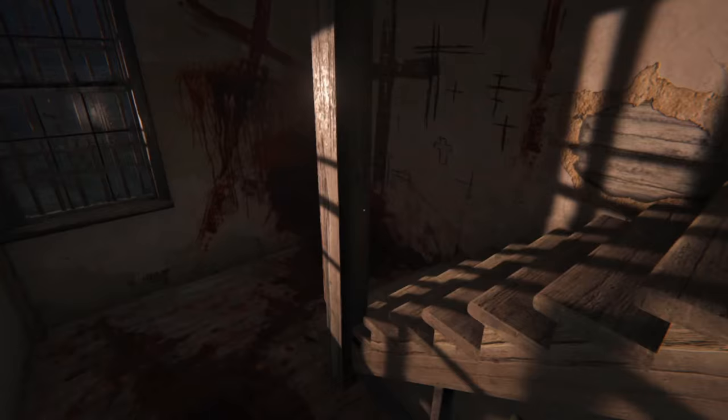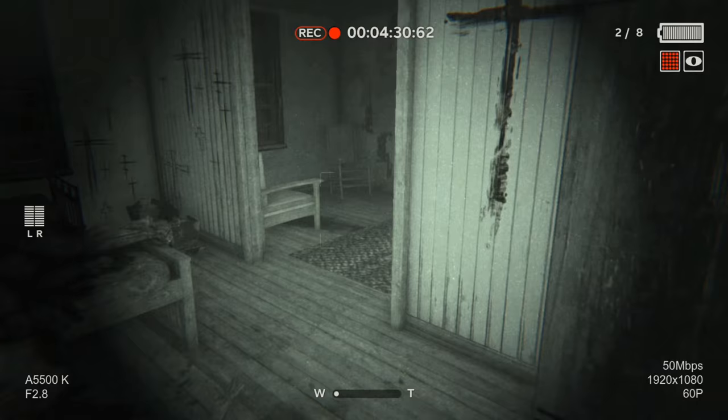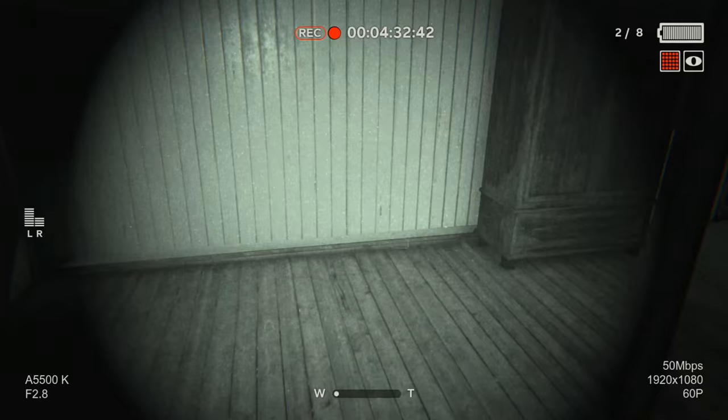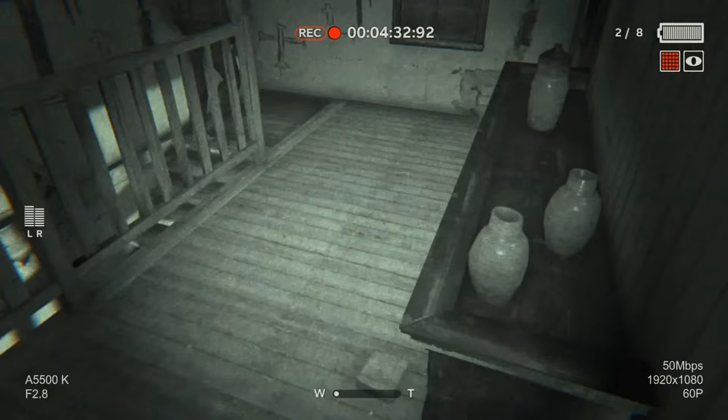Now you can get up the stairs — check this out, it's pretty cool up here. There's the landing that we see in the cutscene, there's not much there, and also this bedroom. This is the room I wanted to get into to see what happens, and there's not a lot in here, but check this out — the walls disappear when you get in here because you're never supposed to be in here, so they're not textured from the other side, which is pretty cool to see.